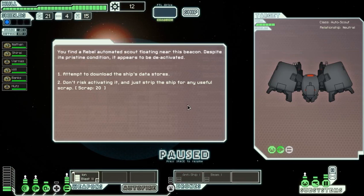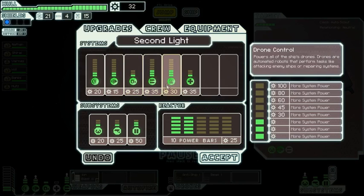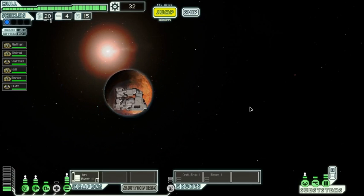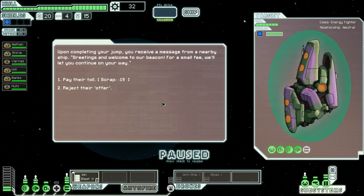Rebel Automated Scout — we could just get 20 scrap from it, or we could get the data stores on this sector. Since we have engines, I'll just take the scrap off it because I like the scrap. When we reach 55 scrap, I will upgrade our drone capacity, which will probably be after our next fight. I think we have enough time to go around and check some places out. Deep space.